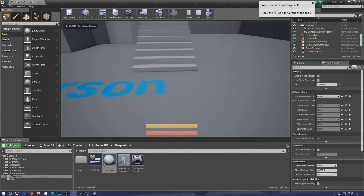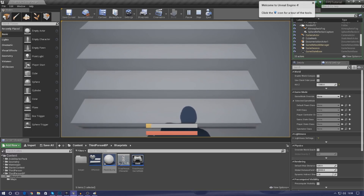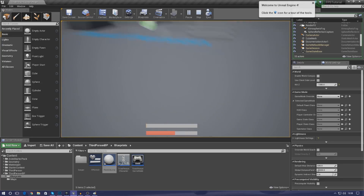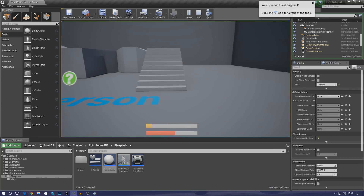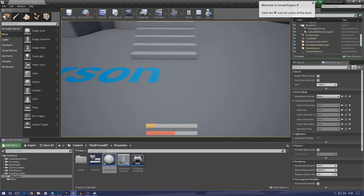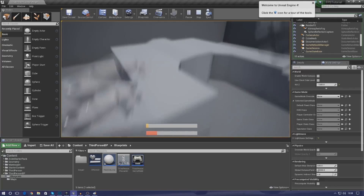Press play and we should see our armor system in full effect. Walking to the bottom of the stairs, you can see it's taking away the armor but not the health. When the armor drops to zero, it starts taking away the health. If I jump back out, the armor starts to regenerate and the health stays exactly where it is. One last test — let the armor regenerate a bit, walk back in, armor drops again, then health starts to drop. Walk back out — armor regenerates again.